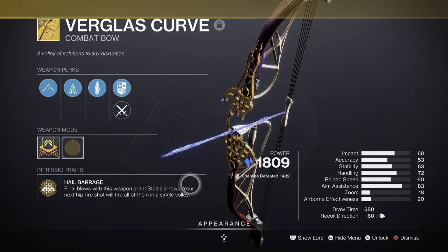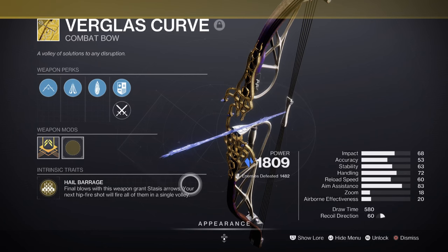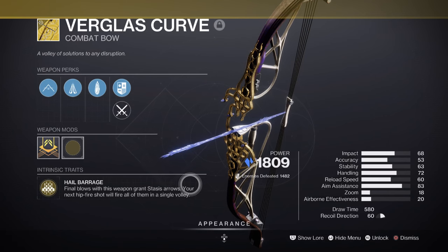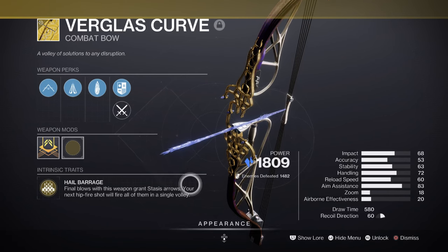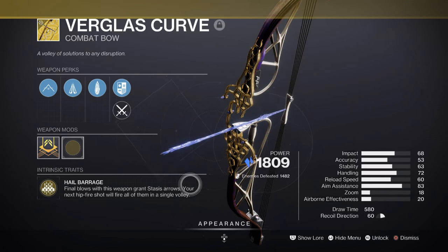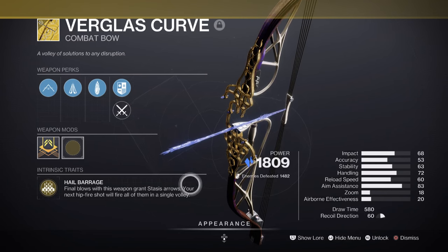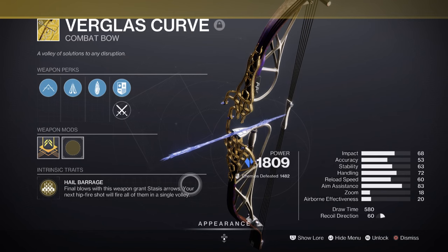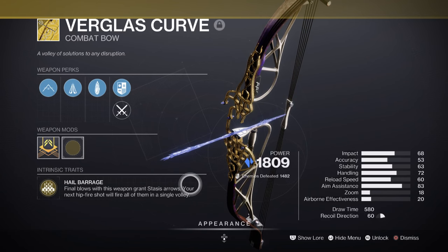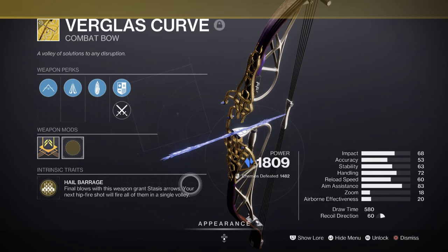For weapons, we have the Verglas Curve Exotic Bow. The given bow was chosen as part of the anti-champion setup and its unique feature of creating glaciers on demand. I needed a weapon that can produce glaciers on the fly, combined with the Pillar of Ice Seasonal mod's effect. This has proven to be a really good combo, as it will allow us to create glaciers after glaciers depending on how many kills we net. As an alternative, the Wicked Implement is a good secondary option if you want something a bit easier to navigate and doesn't require as much from the user.